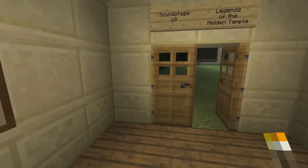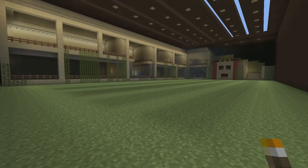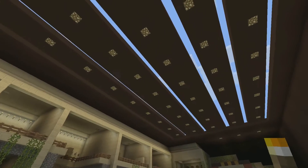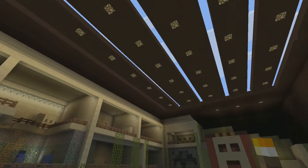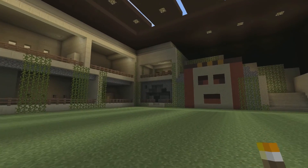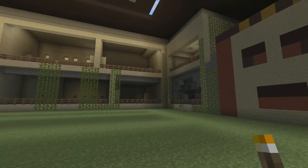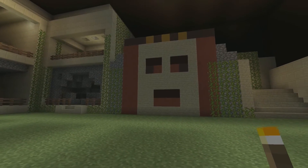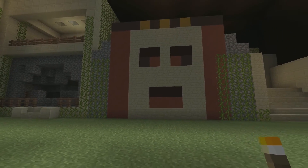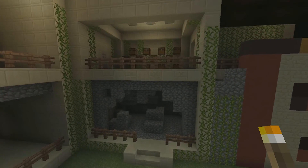I've got Legends of the Hidden Temple here at Soundstage 18, and as you can take a look at this, it's a lot different than it was the last time I had this video. The slits in the roof are just to bring natural sunlight because it's a lot easier to work when you have actual sunlight. I wanted to get the roof kind of built so I could see what the lighting would look like afterwards. This is my Olmec — I didn't really know what to do with an Olmec, but I thought that kind of looked pretty good. I've got a little bit of the temple run starting to get done.